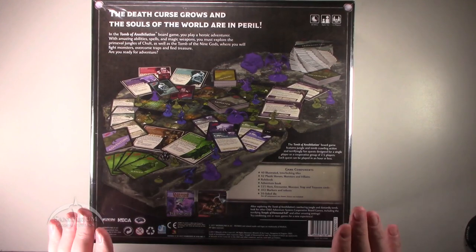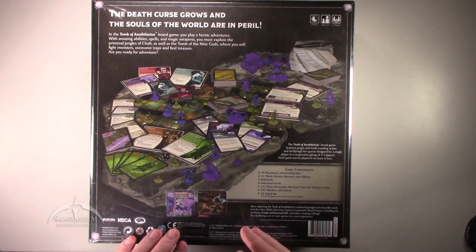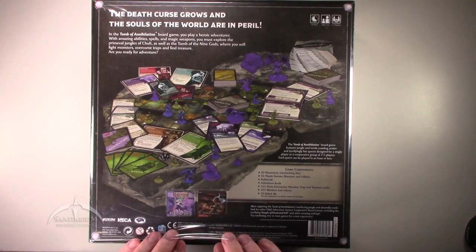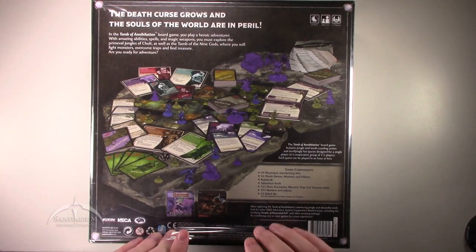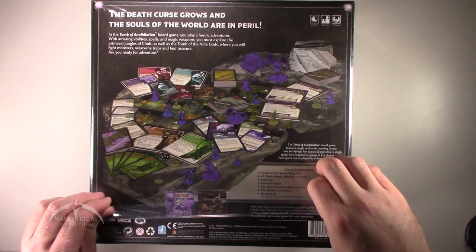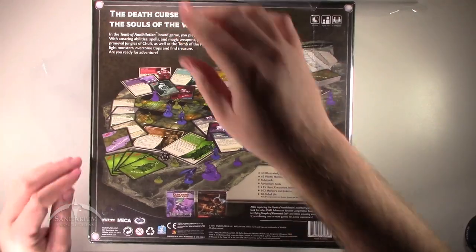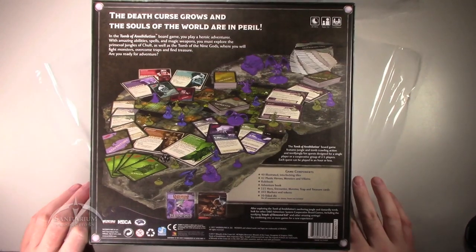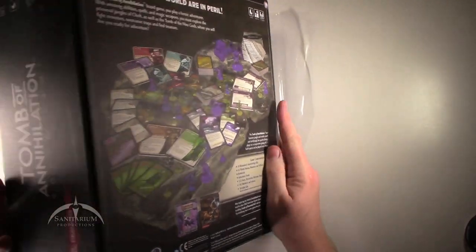If you've ever actually played any of the rest of the Dungeons & Dragons board games, this one will be essentially the same, just with a slightly different scenario. The last one that I reviewed for y'all is actually listed here on the back of the box — Temple of Elemental Evil. Played through that with a couple of friends of mine, and it was a really awesome session. This is made by WizKids and NECA, along with Wizards of the Coast.